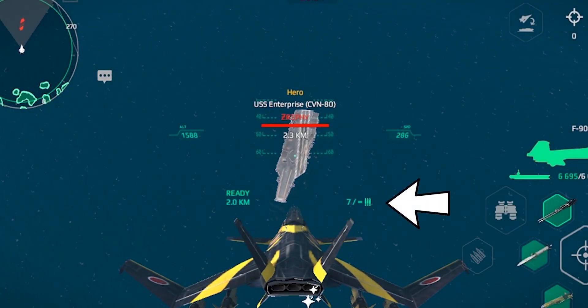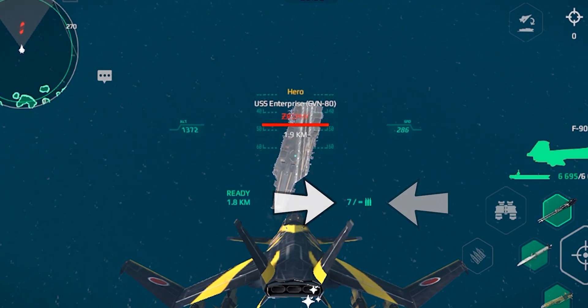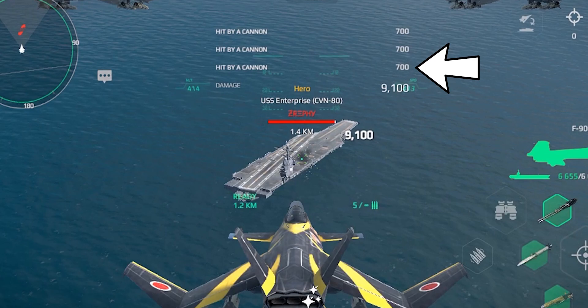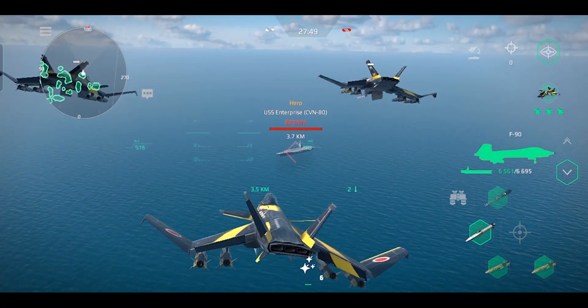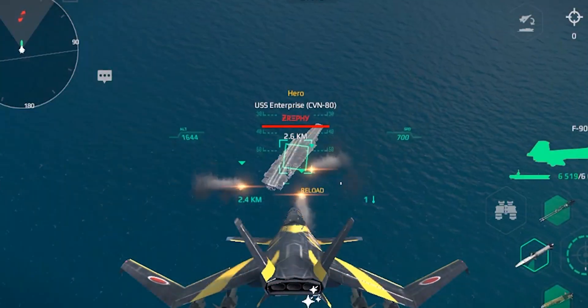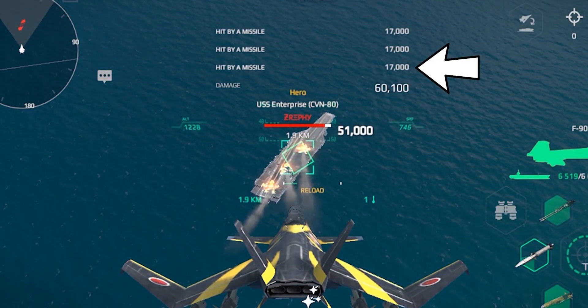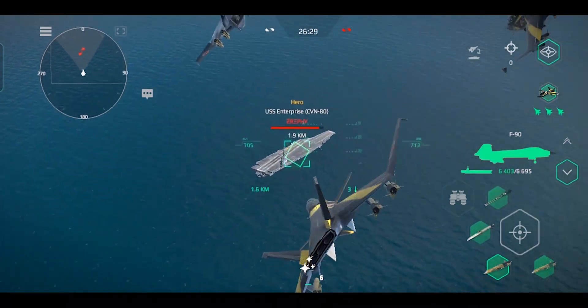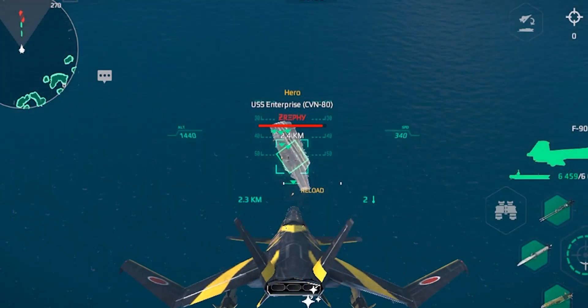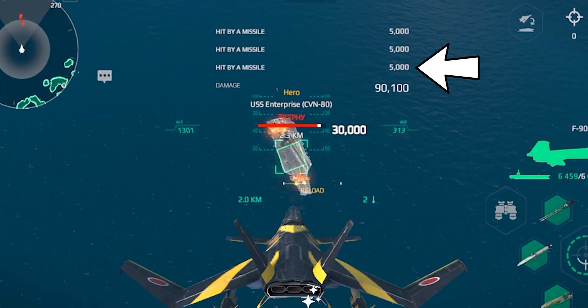Here are the armaments of the F-90. The SCRA-2 cannon has infinite ammunition with a clip size of 7, and each projectile can score 700 damage points. The HCM missile has an ammunition count of 2 with a clip size of 1, and each missile can score 17,000 damage points. The ASM-3 Kai missile has an ammunition count of 3 with a clip size of 1, and each missile can score 5,000 damage points.